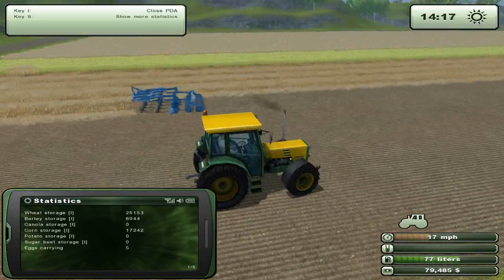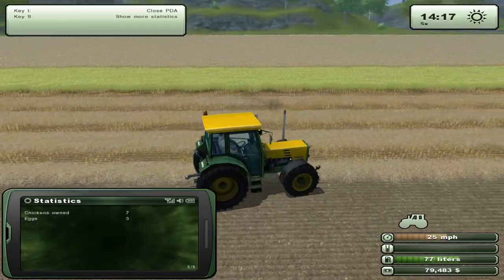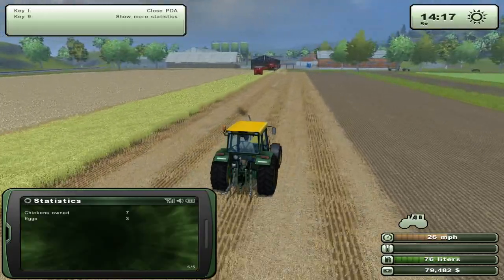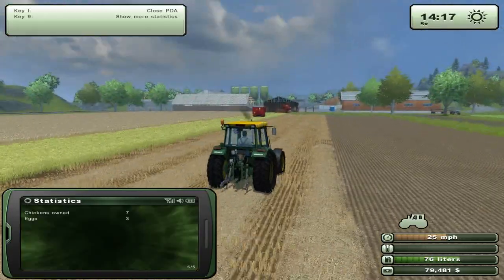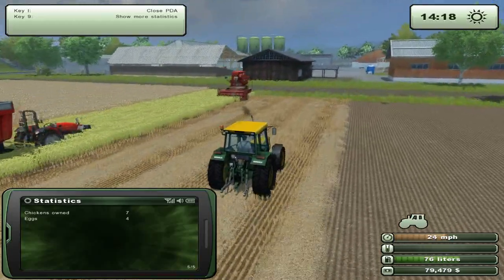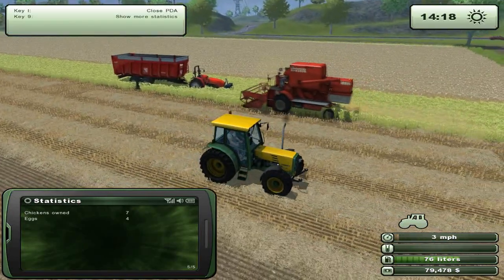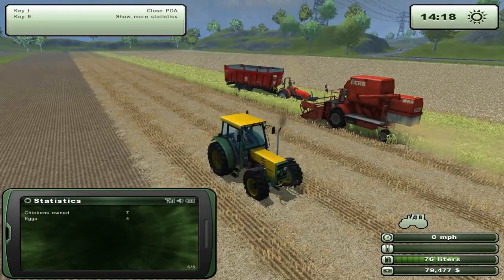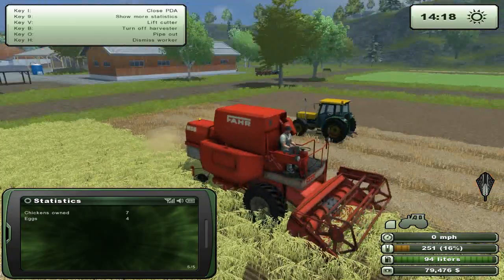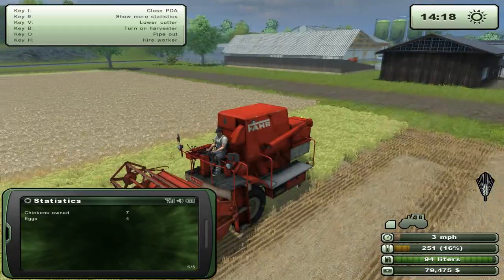We're carrying five eggs. How many eggs do we actually have in our pen? Three — that's not even worth the hassle. Oh, is our worker done? What is he trying to do? Sometimes I've noticed that this game sort of speeds itself up, but it must just be me pressing buttons like an idiot. What in the world are you actually harvesting, you harvester? I've got no idea. Let's reverse and start doing this massive section.